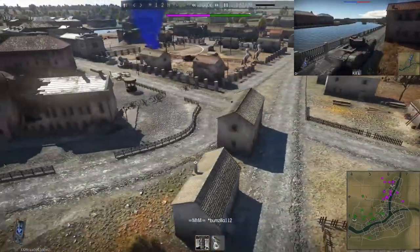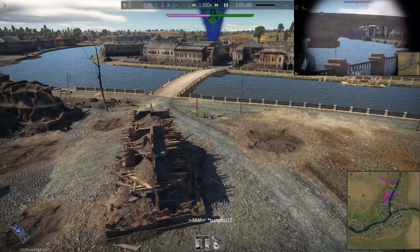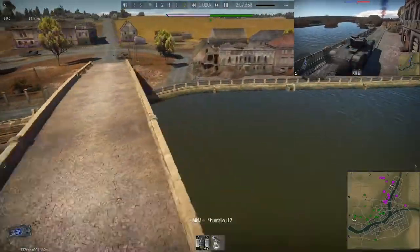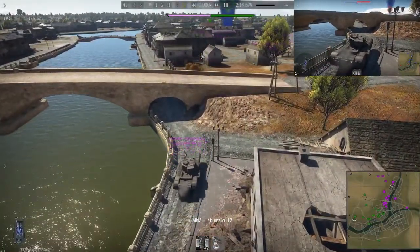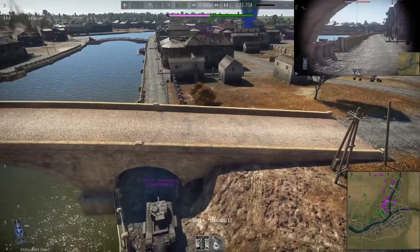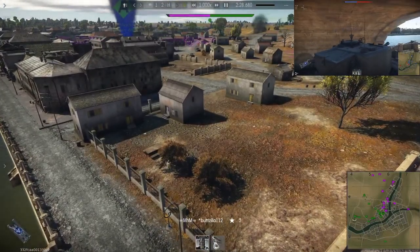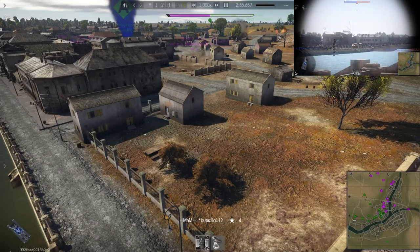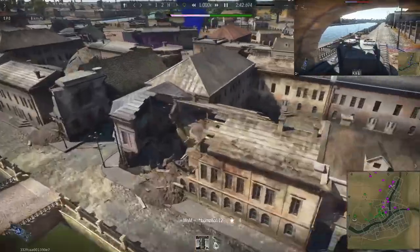But I was in my slow Churchill Mark 7. Here I am, I'm pushing up the river. Now this game I do not get a bunch of kills, and there was a lot of RNG that came in with this too — I should have been dead a couple of times. You'll see the shenanigans that ensue. As you can see, contacts already started on the hill over here.